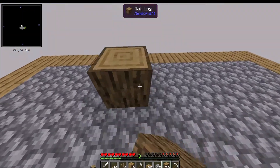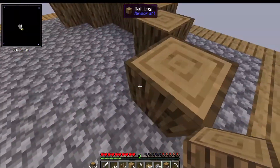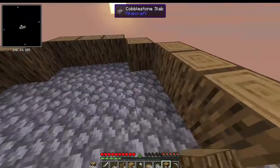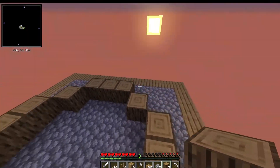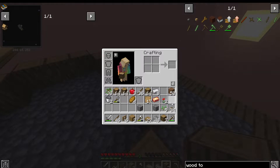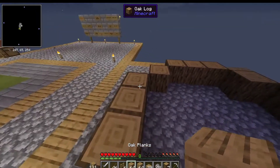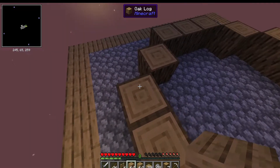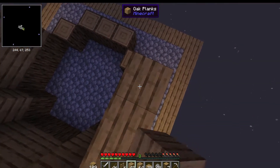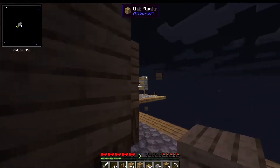I'm going to start with logs on the bottom and extend those out. I think that's a decent shape for a hut. I cannot believe I just made 34 buttons — this is the saddest day of all time. Why do I need that many buttons? What I meant to do was make planks, and I'm gonna come up like this. It's gonna be a super basic hut — I really don't have a lot of building material and I'm scared of phantoms more than anything.